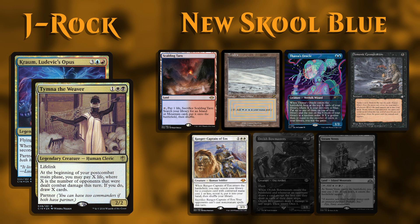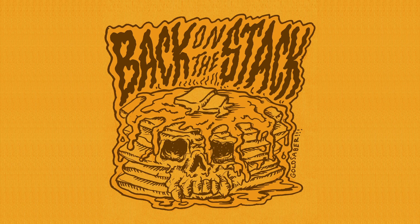In fourth seat we have Jayrock piloting Tymna/Kraum. For his opening hand he kept Scalding Tarn, Tundra, Thassa's Oracle, Demonic Consultation, Ranger Captain of Eos, and his two London Mulligans were Orcish Bowmasters and Steam Vents. With introductions out of the way, Rage will kick us off.